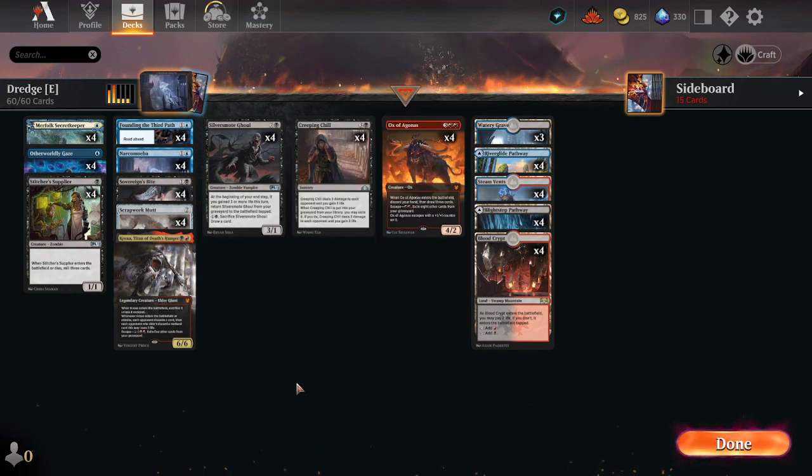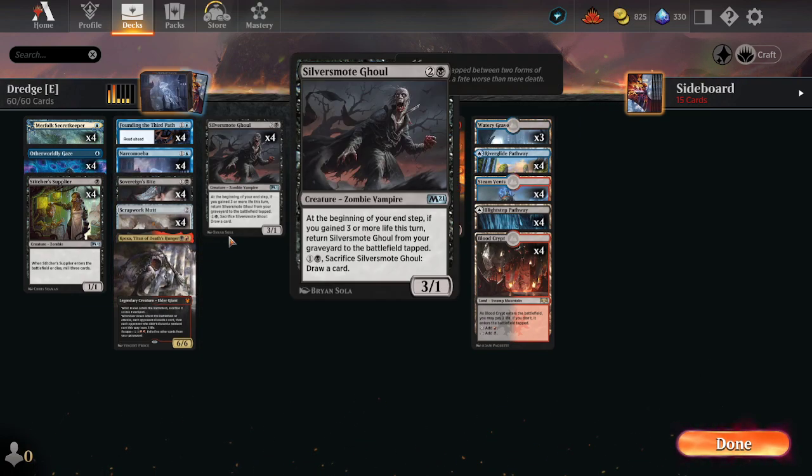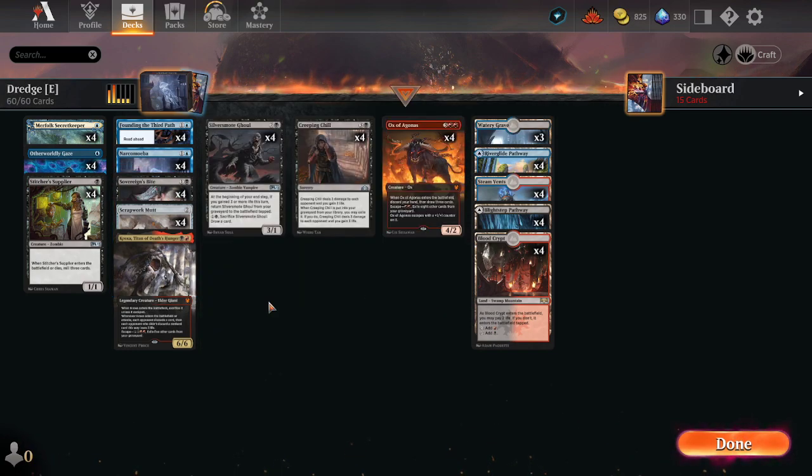Another thing that triggers Silvermote Ghoul — a new addition — is Sovereign's Bite. It's a card from M19: a lost player loses three life, you gain three life. I've seen versions of the deck that play the one black-green hybrid gain-four-life lesson/learn card.